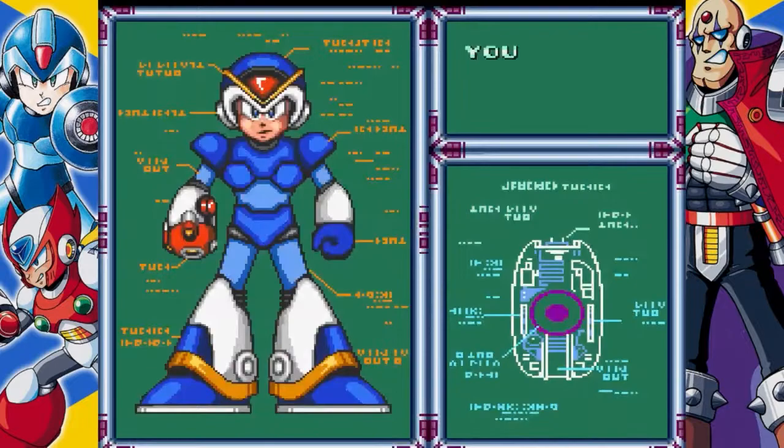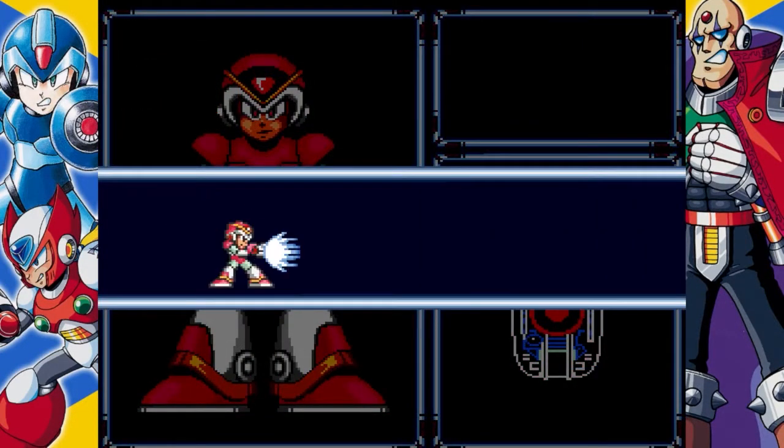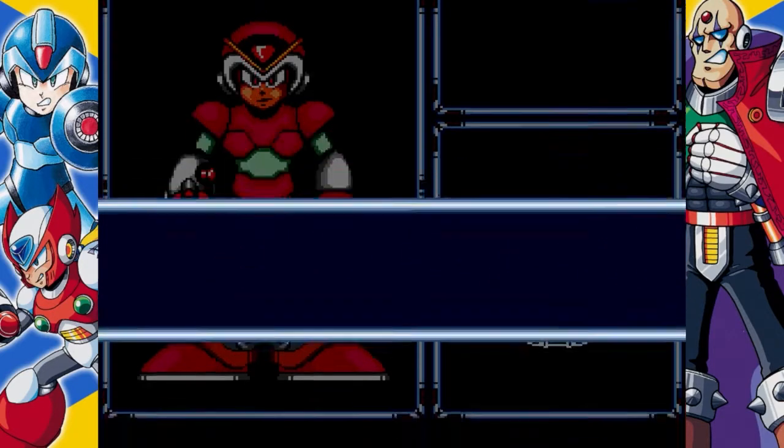You'll receive his Rolling Shield, which shoots a giant orb that snakes along the ground. The charged variant will create a barrier around you that absorbs weaker enemy attacks. That ends this episode. See you in Part 7, The Ocean Stage.